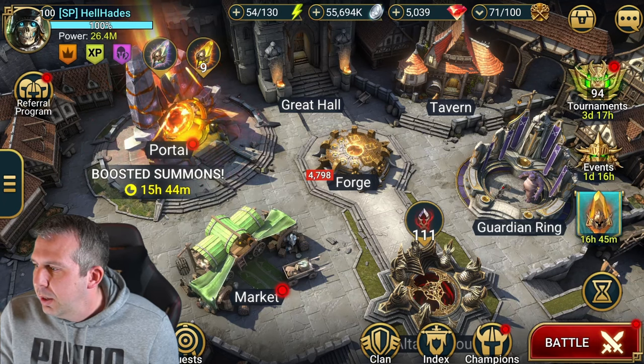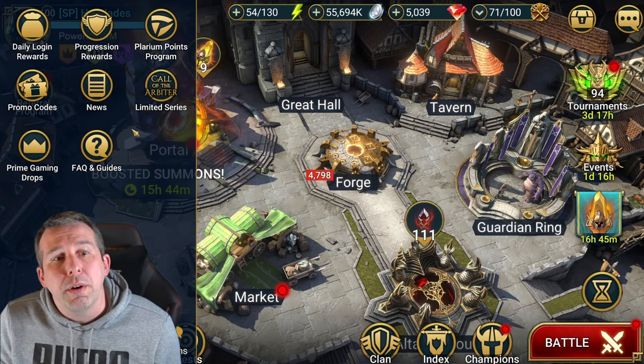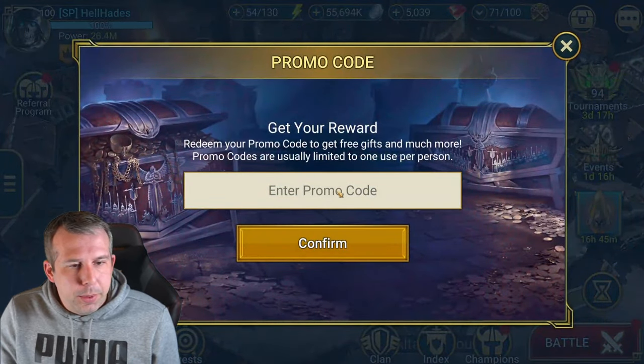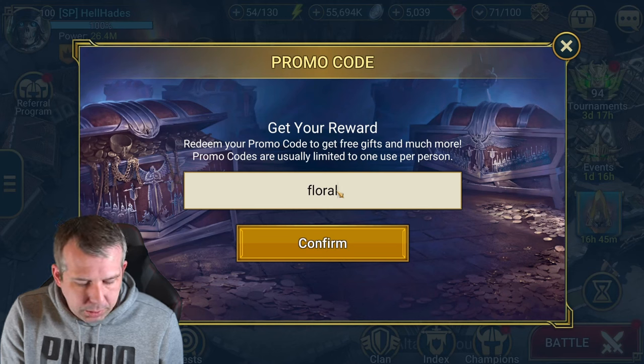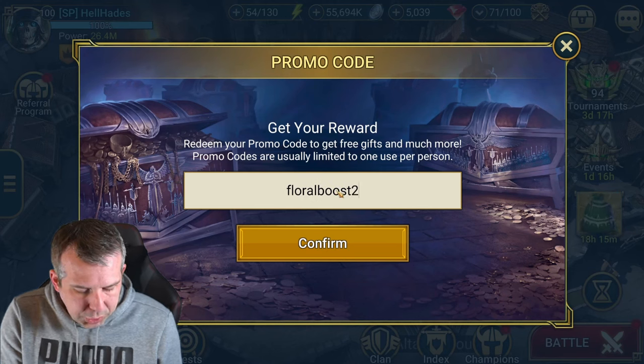So let's start with the first promo code. I've got two different codes — this is all in order of the new fifth anniversary stuff. So I'm entering this promo code on my main account, and that code is FLORALBOOST2GT.